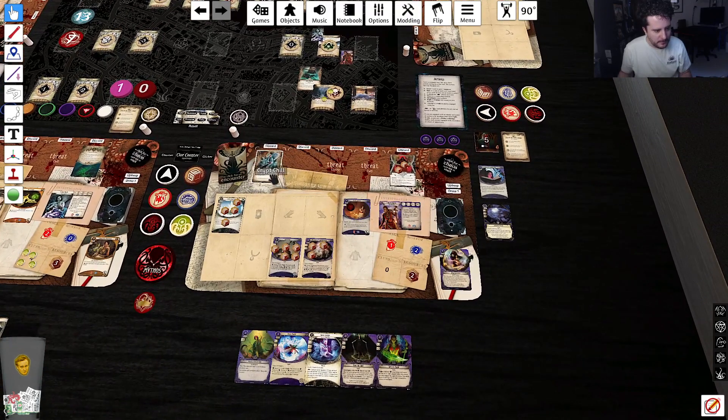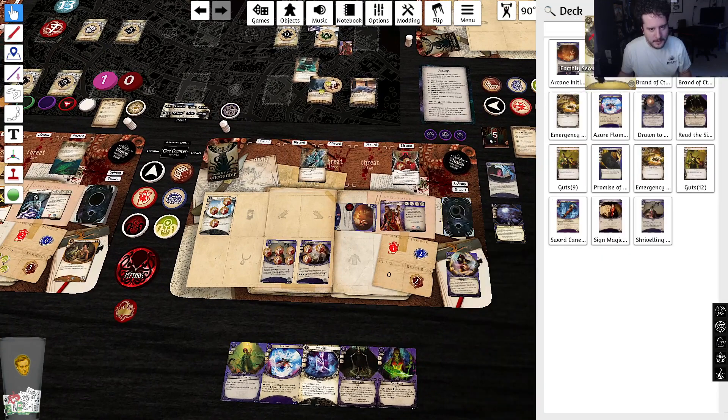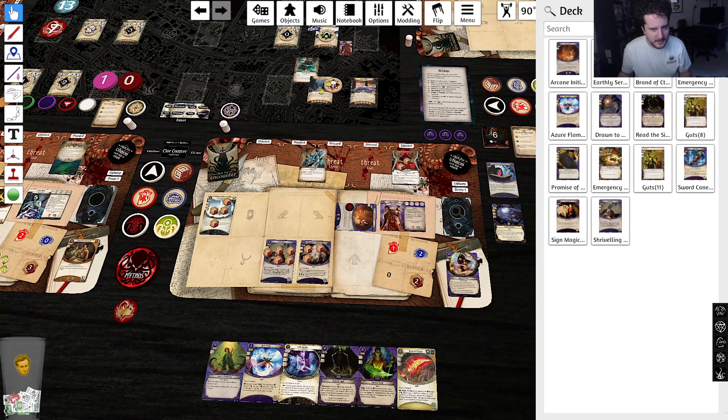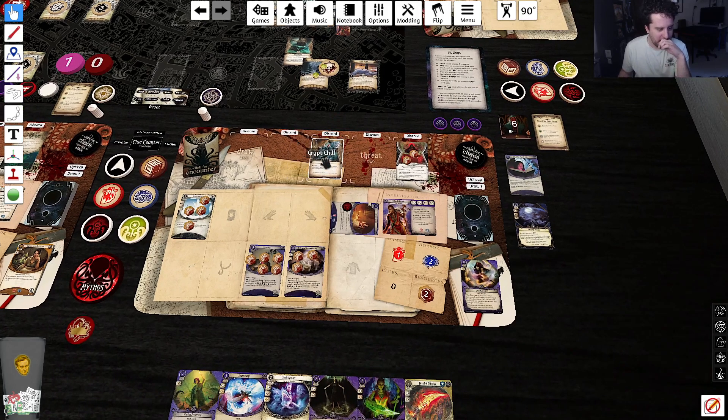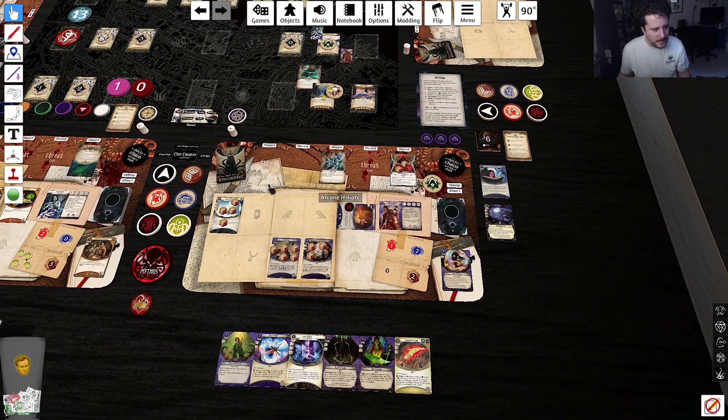Crib chill — we're testing five to four. Don't mind me, I'm just gonna grab this Brand of Cthugha. Don't mind me, just going to get the best kill spell in our deck. Then we're gonna go five to four. Bye — get her out of here.